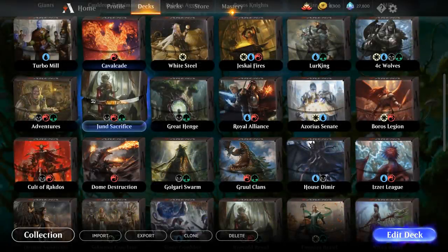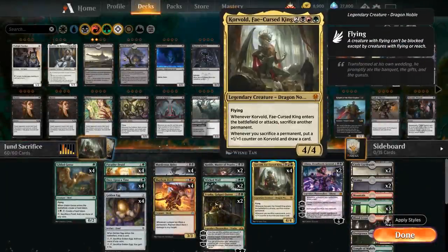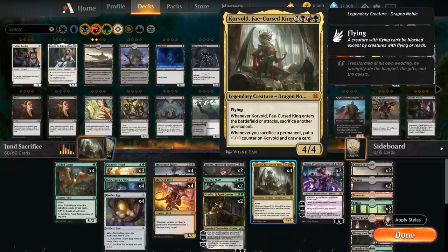Hello and welcome to another Magic Arena gameplay video. Today we're taking a look at a Jund Sacrifice deck featuring a full playset of Korvold, Fae-Cursed King — a totally reasonable card to play in standard as a 5-mana 4/4 Legendary Dragon with flying. Whenever Korvold enters the battlefield or attacks, we have to sacrifice another permanent, and whenever we sacrifice a permanent we put a +1/+1 counter on Korvold and draw a card. Our deck is really built around sacrifice synergies with Korvold and drawing a lot of extra cards with him.